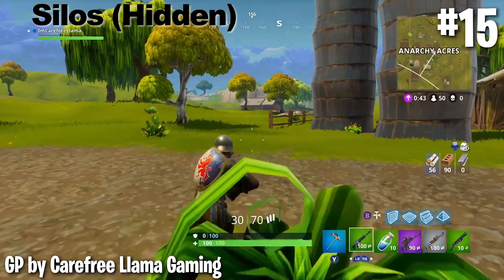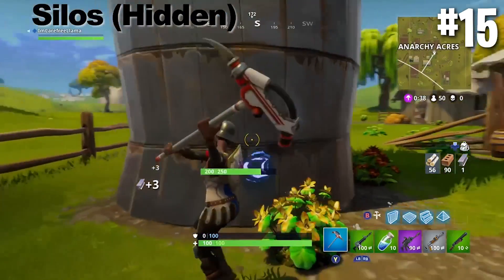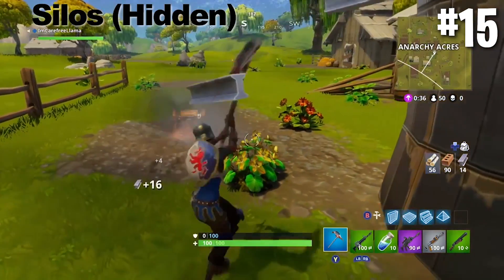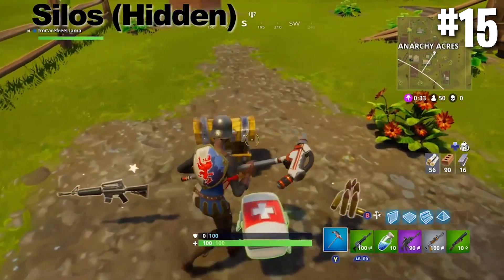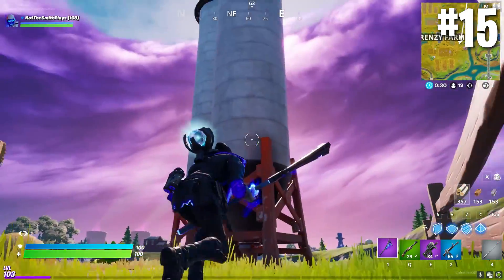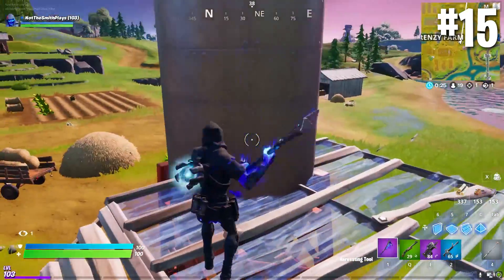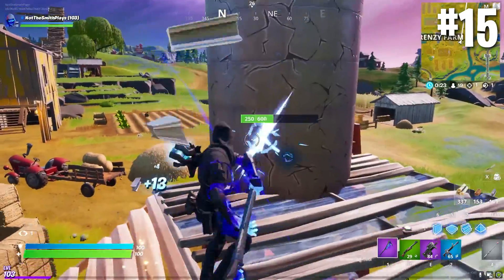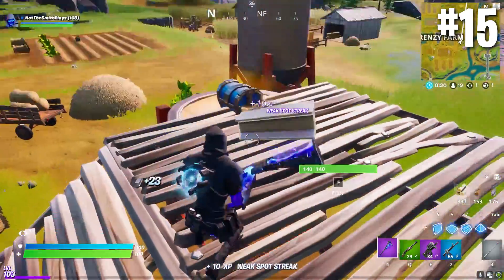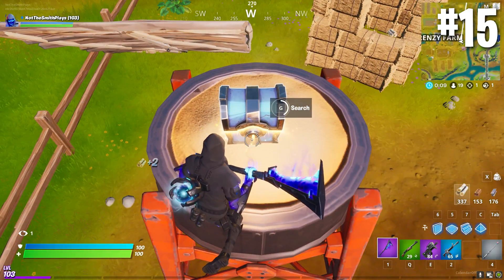Coming in at number 15, we've got a bit of a throwback. For old school Fortnite players that remember Anarchy Acres, there was a hidden chest located under a silo — you basically just had to break the silo and it would reveal a chest. Epic has added something very similar at Frenzy Farm. These silos have been given a bit of a makeover, but the principle stays the same: climb up one stair and break the metal bit of the structure to reveal a chest hiding underneath. It's a clever hiding spot and a nice callback to an OG Fortnite location.